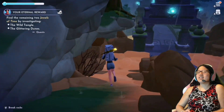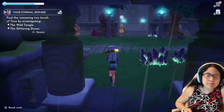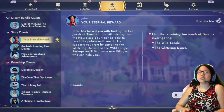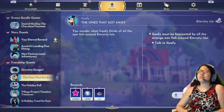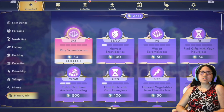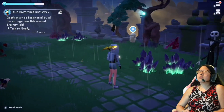After finishing Scramble Coin, I want to do someone else's quest. I decide on Goofy's quest — 'Goofy must be fascinated by all the strange new fish.' He's going to have me do some fishing, which sounds interesting. I go find Goofy; he's in the Glittering Dunes. I don't really want to explore there yet, but I head over anyway.